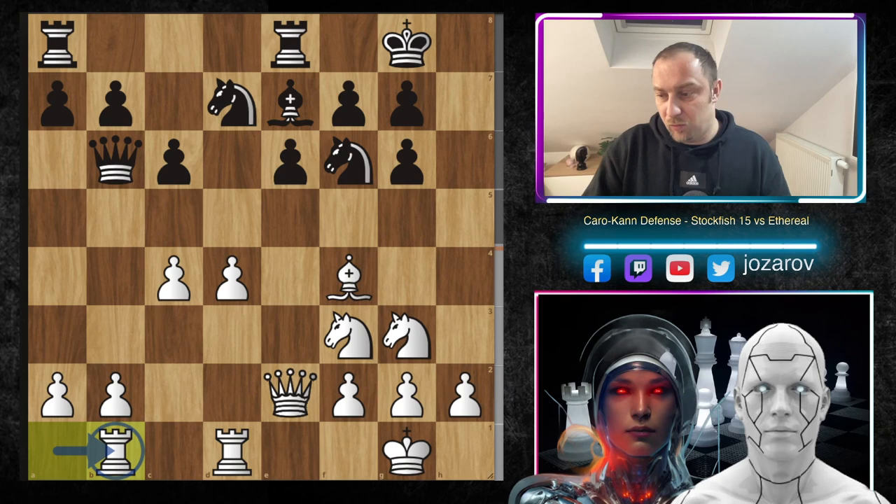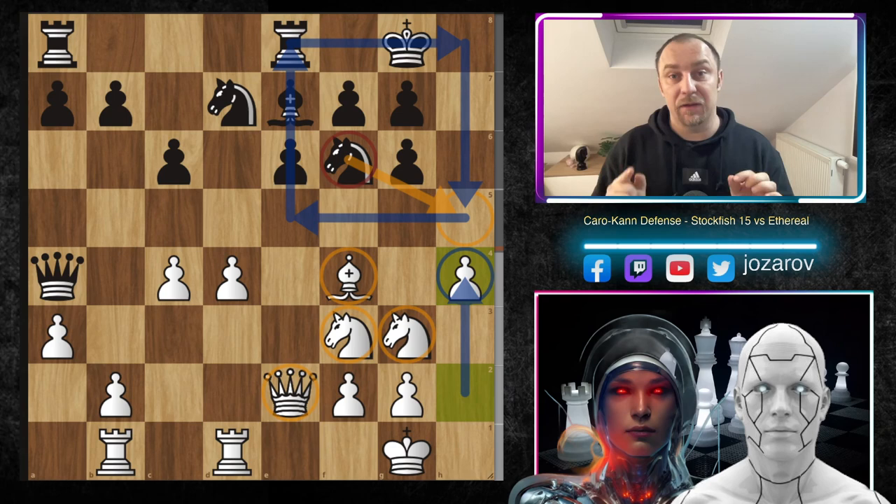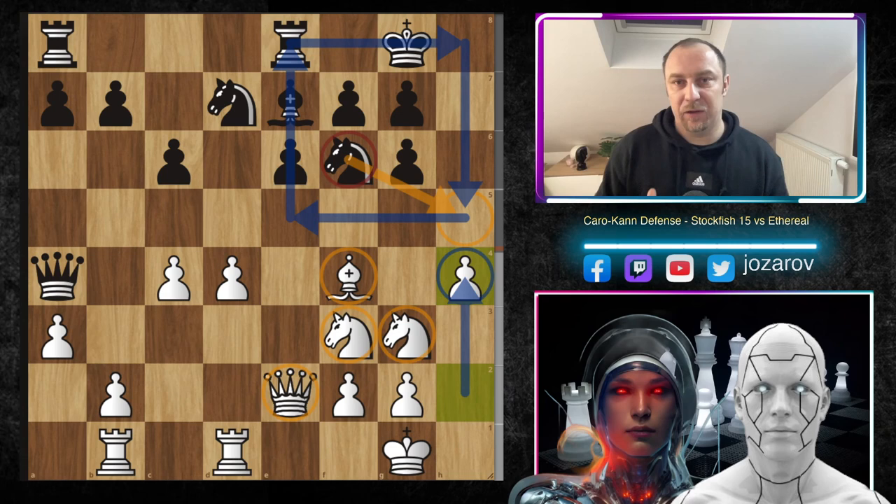Queen to a5 hits the pawn on a2, then a3 and queen to a4. Now comes a very important approach by Stockfish 15 — launching immediately a flank attack on the kingside. This is the way to go because of a rule in chess: you should attack the side where you have better activity with your minor pieces. Here we have four pieces already aiming toward the kingside, so a flank attack really makes sense.